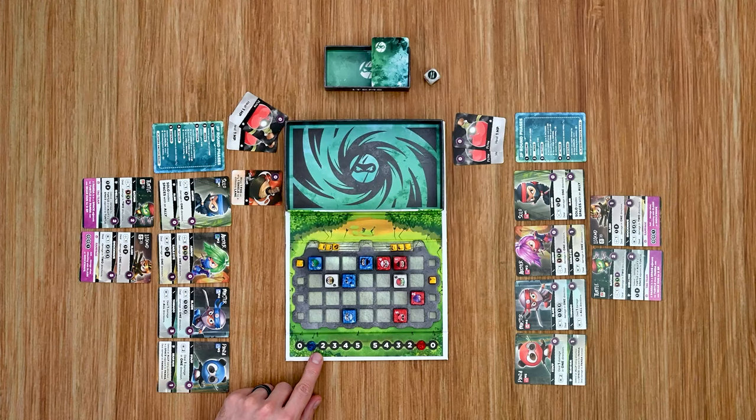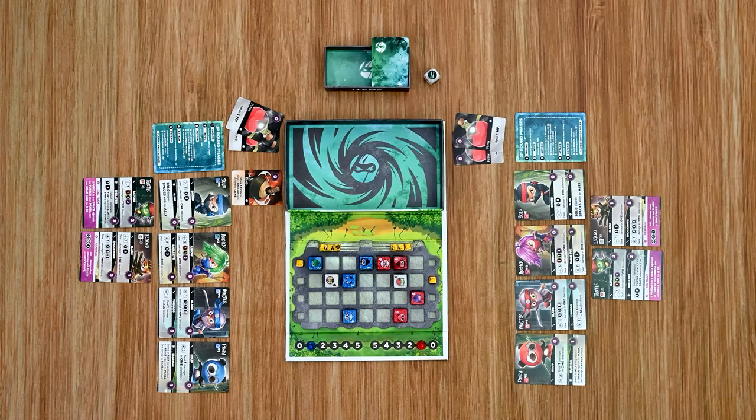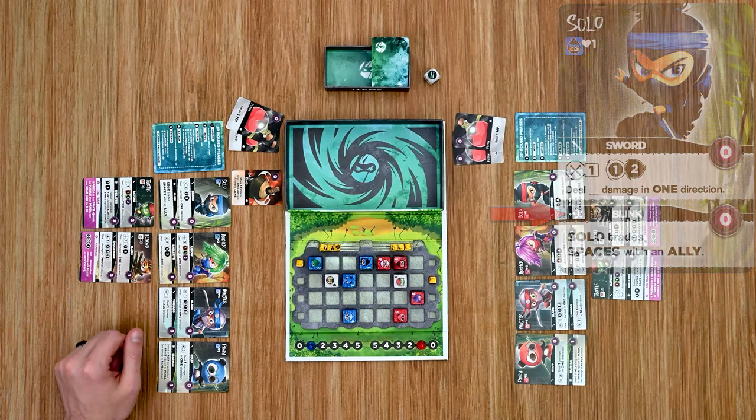The second action option is to discard two item cards from your hand to gain one energy point. The third is to use an item or potion from your hand — if it has an EP cost you must spend it, then resolve the effect and discard the card. The fourth option is to use a support ability, which is any ability marked with a star. If it has an EP cost you must spend it, then resolve its effect.